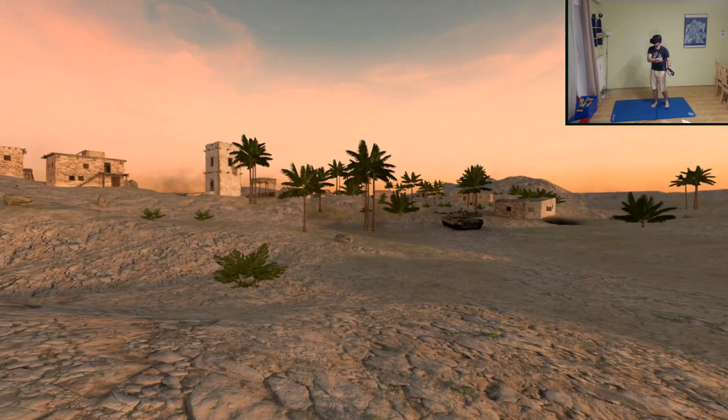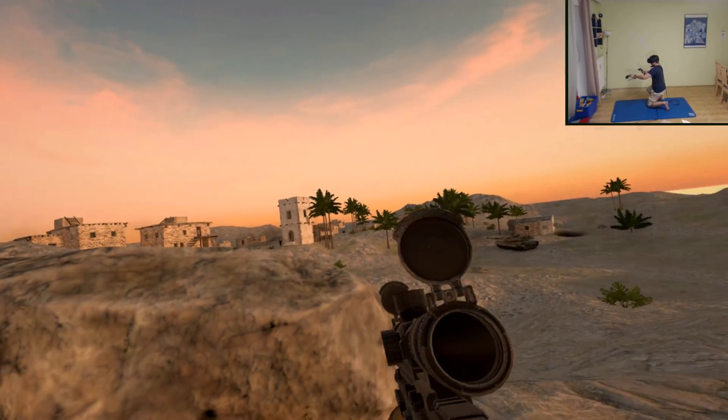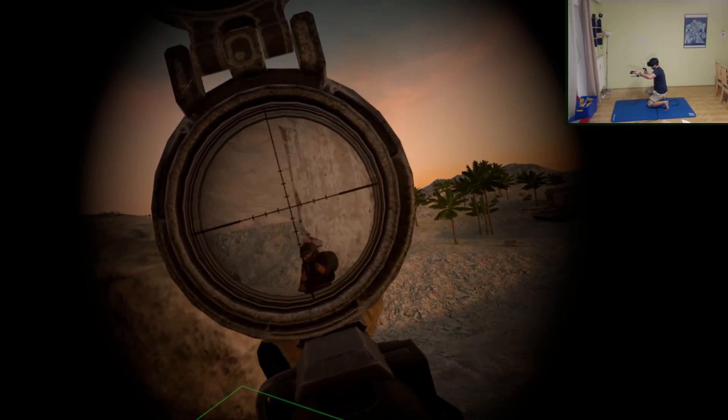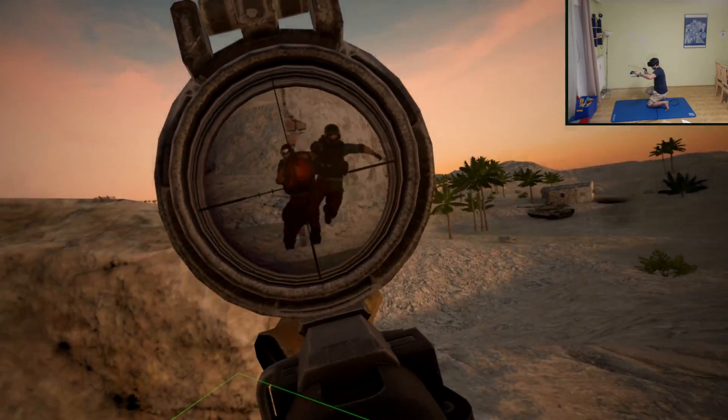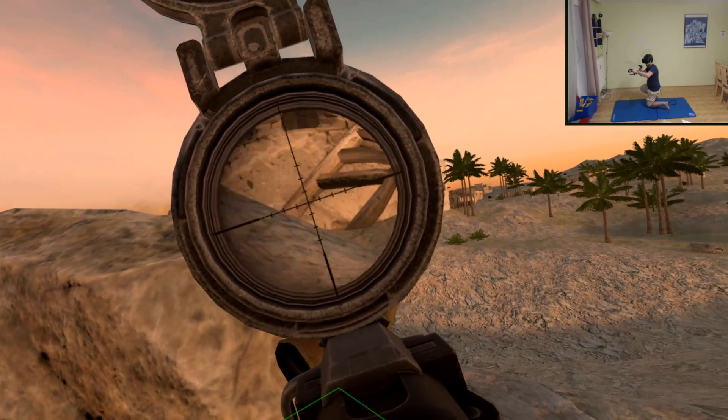Got two of the 16 already. Closer. Okay, he's next to the white tower. Oh no, where is he? Oh there they are. Okay, there's another one up here.